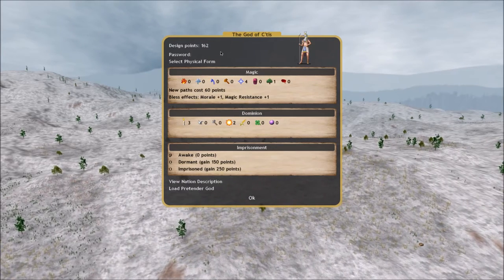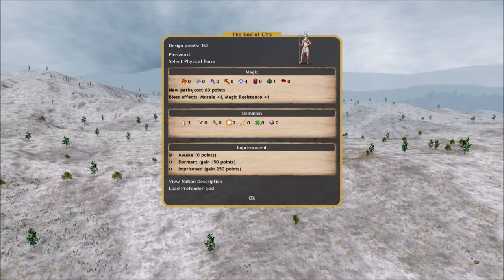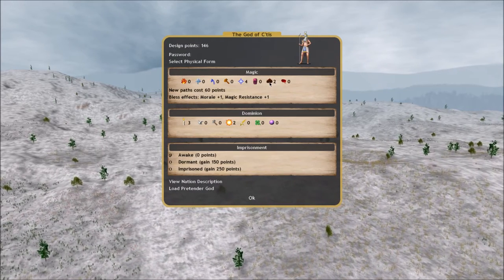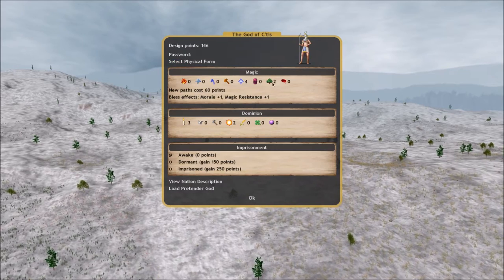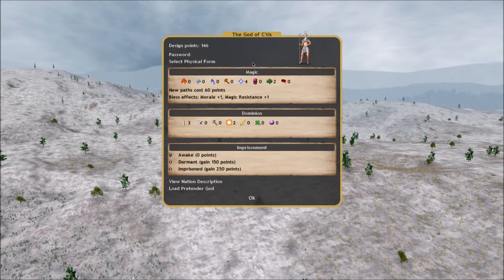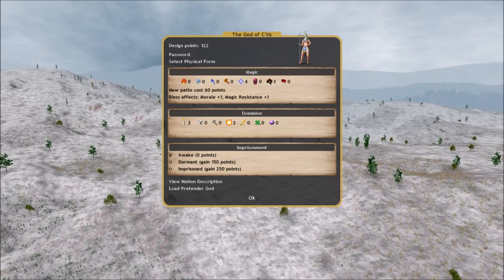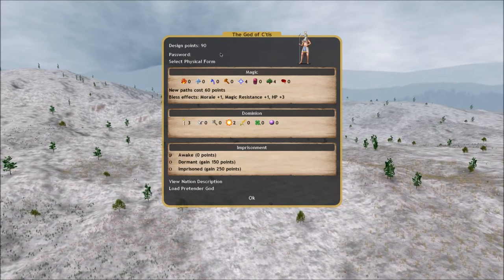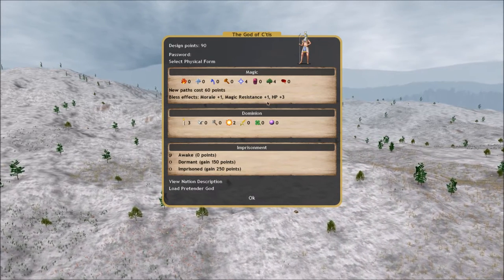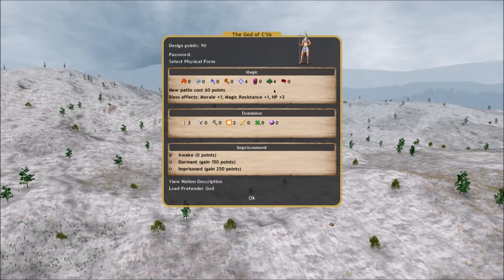Now I want to add three more points to nature so I can get the bless effect for having nature 4. Adding each point costs 8 more than the last - so from 162 to 146, then 122, then bringing it up to level 4 leaves us with only 90 design points left. But it also gives us a hit point ability on bless - it's now morale plus 1, magic resistance plus 1, and hit points plus 3.